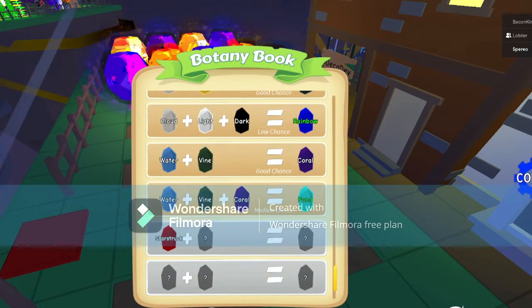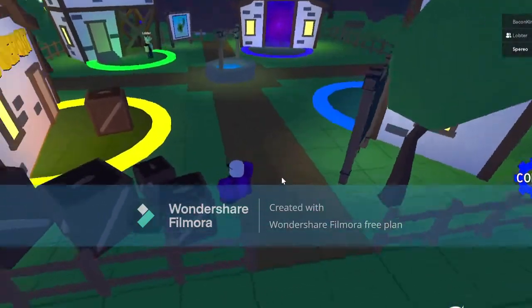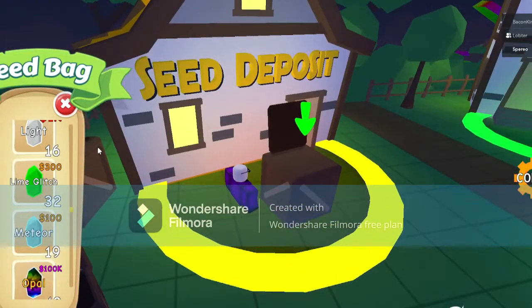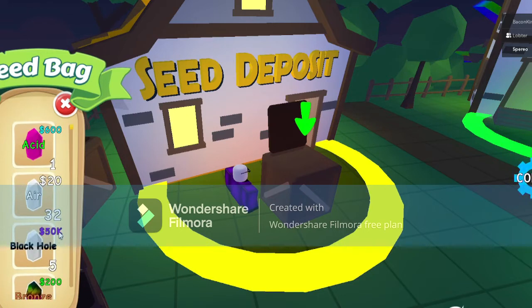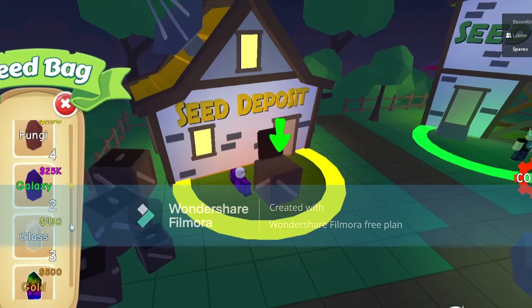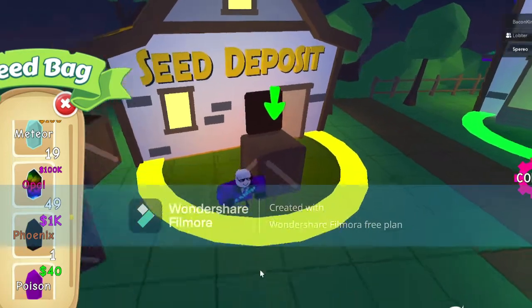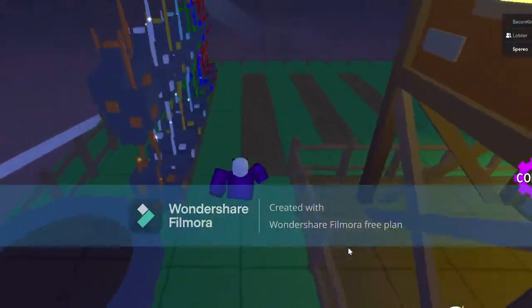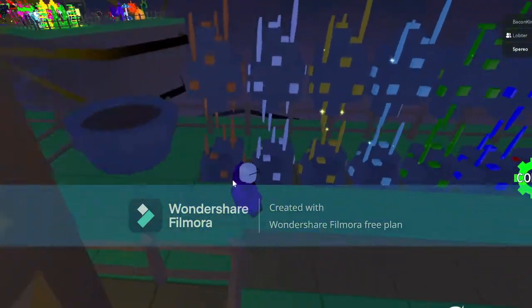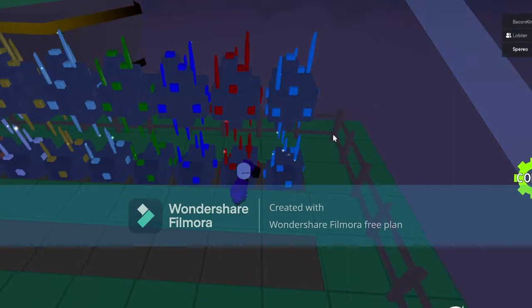Now let's talk about values of different plants. If you're talking coin value, you can simply go to the seed deposit and see the coin value there. Like, earth seed is around $20, Black Hole is $50,000, Diamond is $1,000. My most valuable plant, Opal, is $100,000 — which is how I got this many coins. For Opal, you need to spend money on the gemstones. Here we have all the gemstone Robux plants: Bronze, Silver, Gold, Diamond, Emerald, Sapphire, Ruby, and Opal. Opal is a rainbow version of all of these.